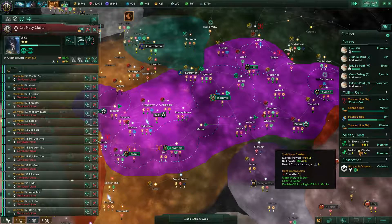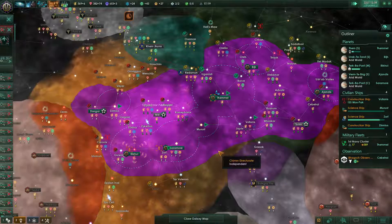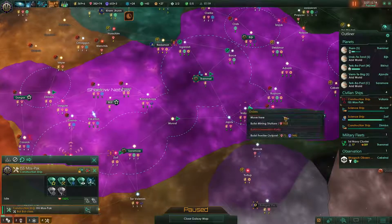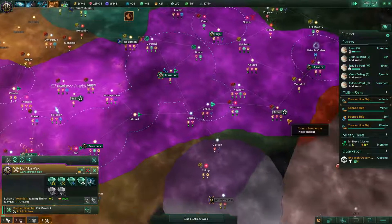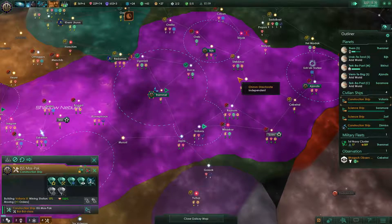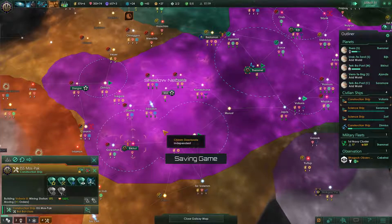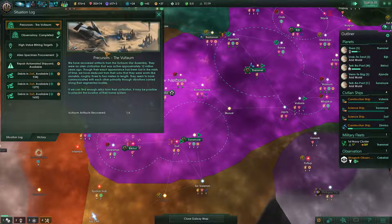Ships fully repaired. Let's just combine them then. Build me those mining stations while you're here. Debris analyzed — we got red crystal capacitors. We're gonna get that done, most likely with all that research.